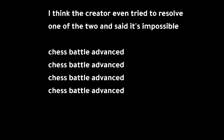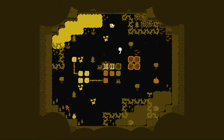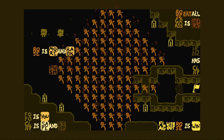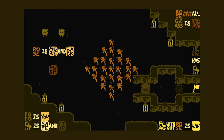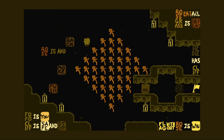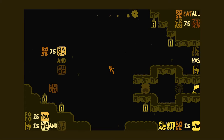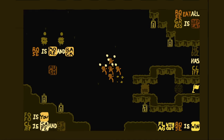I got exhausted playing with these mechanics and I'm not going to continue this. I don't solve the next two puzzles — the video is going to end abruptly. The creator even tried to re-solve one of the two and said it was impossible. Chess battle advanced — pretty good level. Now defuse — welcome back to this drab atmosphere. Roses more and back. The only thing getting underway is this grass, and flag without rose wins, so we need to get rid of the rose completely.